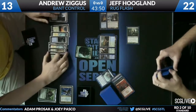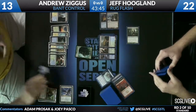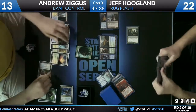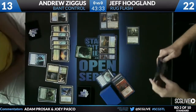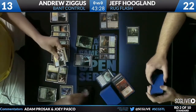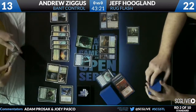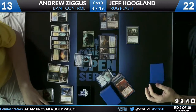Avenger gets in for three, and Hoogland deals with the front half of Thragtusk with the Mizium Mortars, leaving Andrew with a Beast Token and Jeff with a Wolfir Avenger. Andrew is now at 13. Augur of Bolas comes into play from Andrew, and finds a Supreme Verdict, a Thragtusk, and a Hallowed Fountain — just the Verdict goes into his hand.